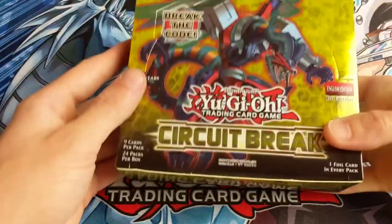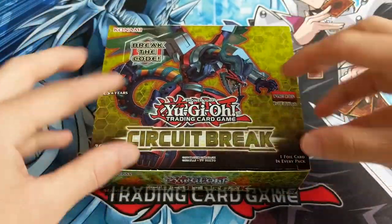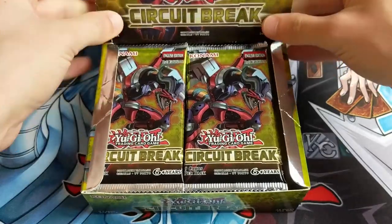Hello everybody, my name is Ed, and today we're unboxing this. Ca-Slice! So this is Circuit Breaker. This is actually a slightly older box at this stage, but I've been enjoying doing these unboxings so much and I saw it online, so I thought I would get one and I thought we'd unbox it together.